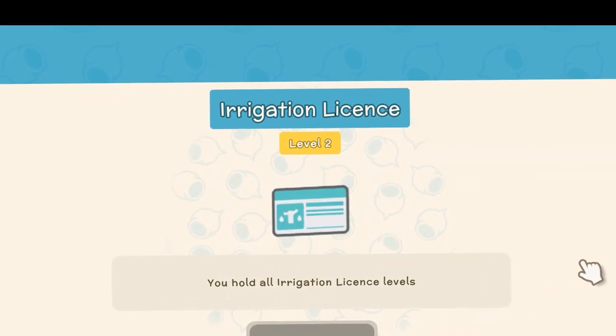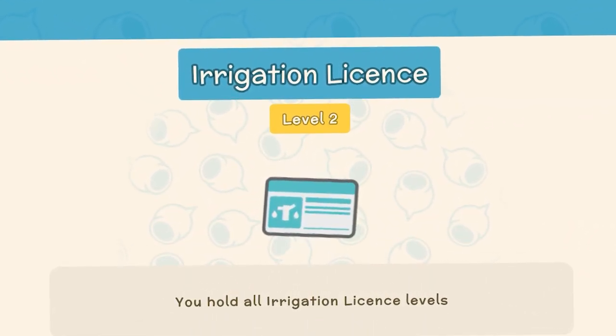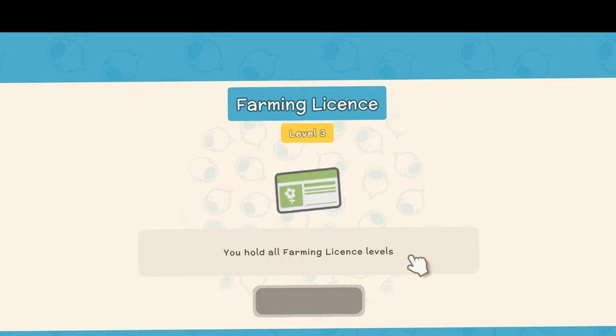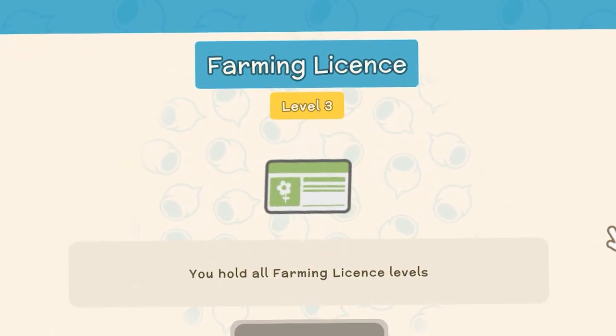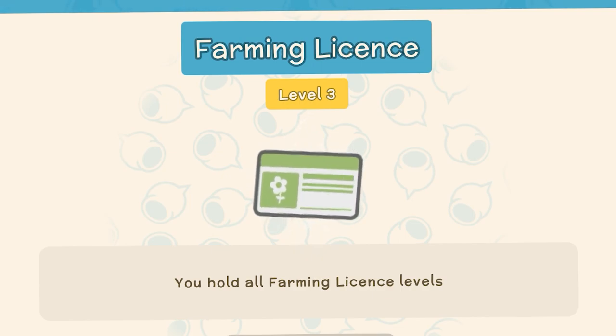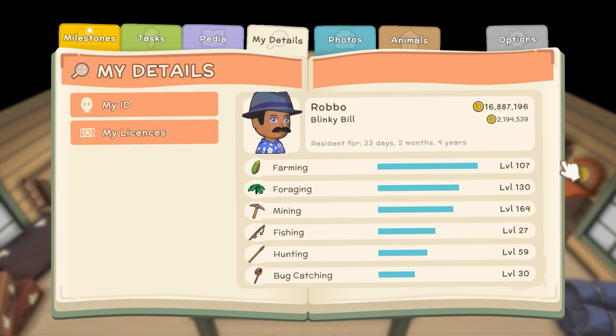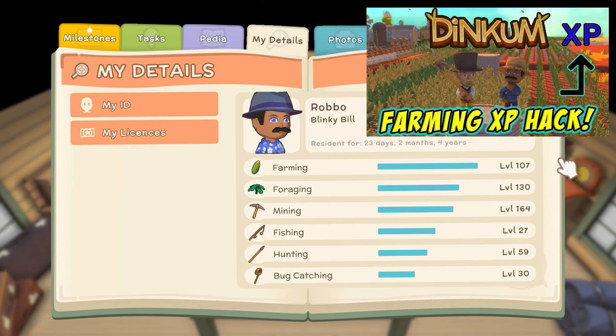To unlock the water tanks you need to have irrigation license level 1. This is from Fletch for 1,000 permit points. To get the level 1 irrigation license you need to get level 3 farming license, and you get this by unlocking level 20 in your farming skills. We've got a whole video on unlocking your farming skills and how to speed boost it as quickly as possible, so check it out in the top right corner if you're struggling to get your skills up.